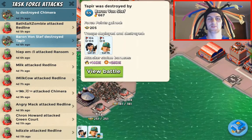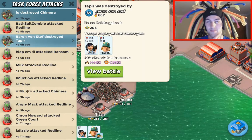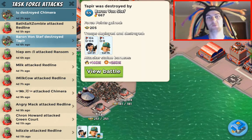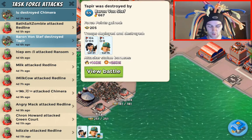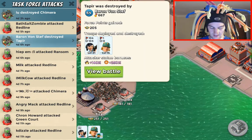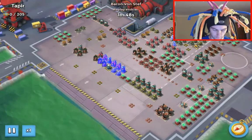Welcome everybody, Red Arrow 23 here. Time for another playbook episode — we're going to be adding the Tapir 8 o'clock rush to the playbook. We've got Baron Von Steph, she's going to show us how to do this as a Stephanie, bringing all Zookas with Brick.